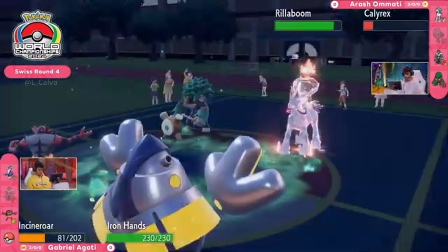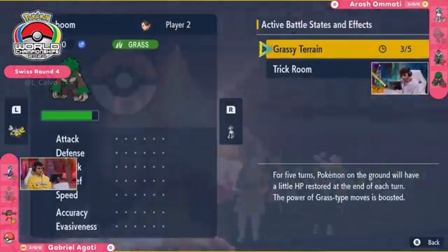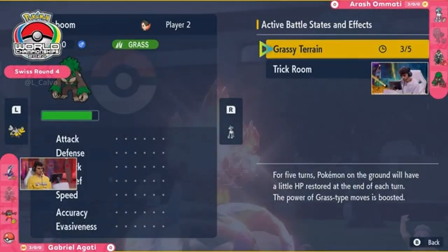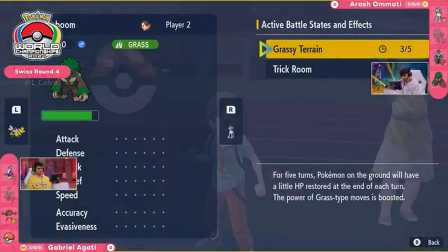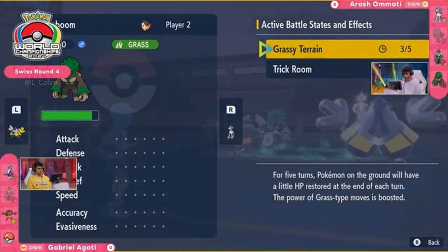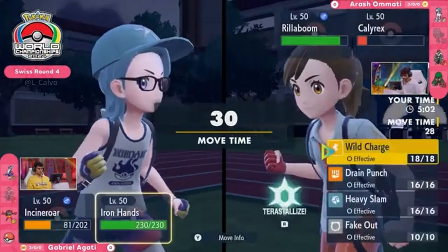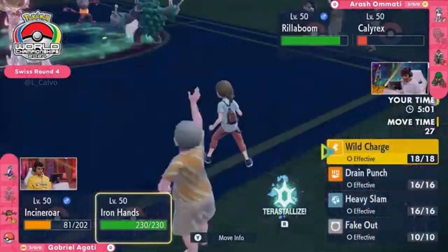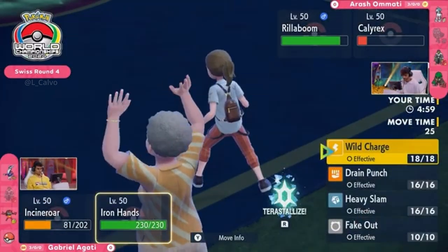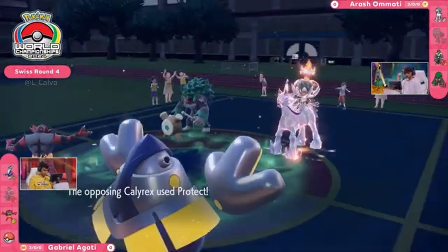Iron Hands coming out now — you're not so upset if you're Agadi, right? You've almost knocked out this Calyrex, you'll likely burn a turn here with help from Fake Out. There's still that Miraidon in the back, but you gotta be careful not to lose too many Pokémon. There's still a very healthy Rillaboom on Arash's side of the field, and if you're looking toward a win condition where you need Miraidon to close the game, you'd prefer to keep your electric terrain active.